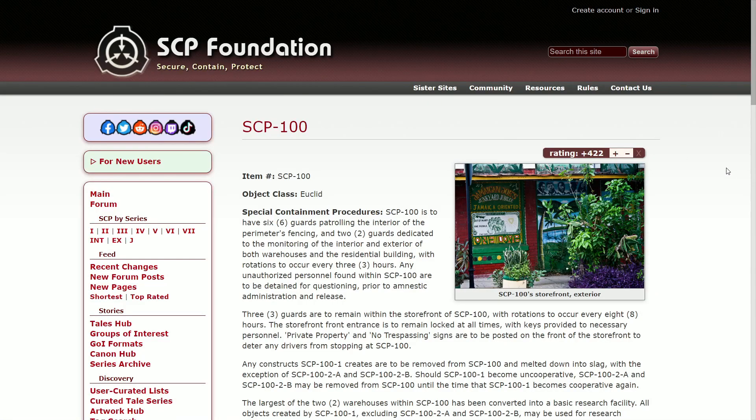SCP-100, object class: Euclid. Special containment procedures: SCP-100 is to have six personnel patrolling the interior of the perimeter's fencing and two guards dedicated to monitoring the interior and exterior of both warehouses and the residential building, with rotations to occur every three hours. Any on-and-off-site personnel found within SCP-100 are to be detained for questioning prior to anesthetic administration and release. Three guards are to remain within the storefront of 100 with rotations every eight hours.